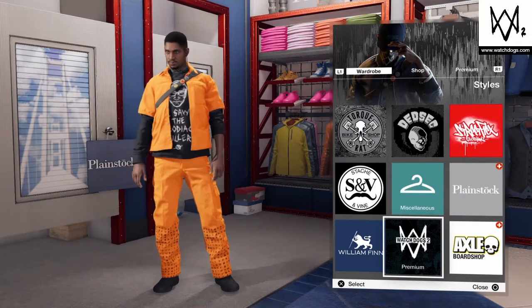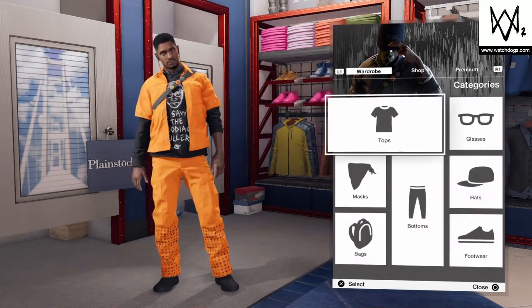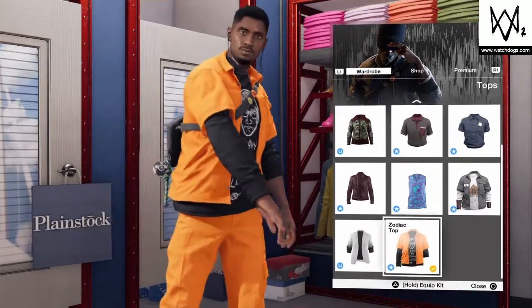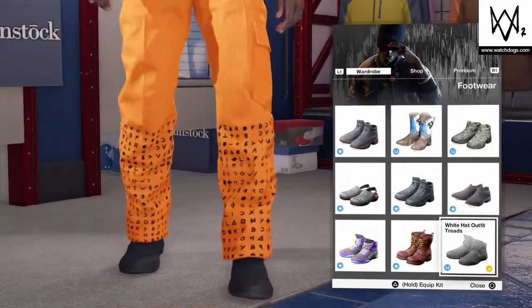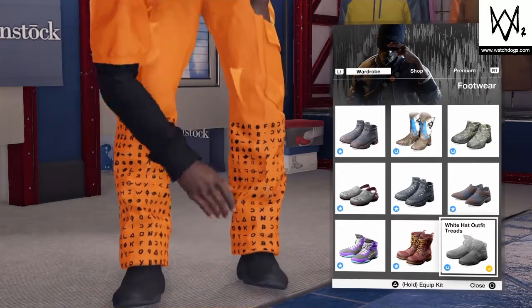You need premium because you can't download the Zodiac DLC otherwise, and this outfit is the Zodiac outfit. If you do have it, just go to premium and that's where you guys will find the Zodiac top, the Zodiac pants. The shoes are actually the white hat outfit treads, which aren't part of the Zodiac set.